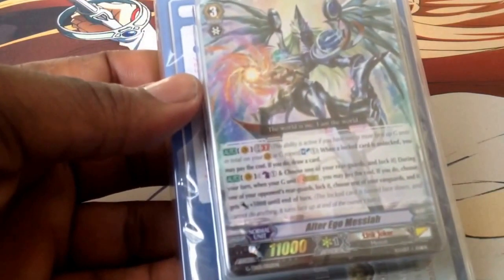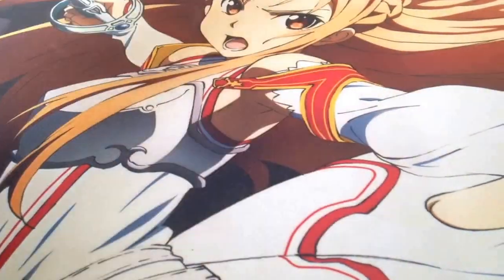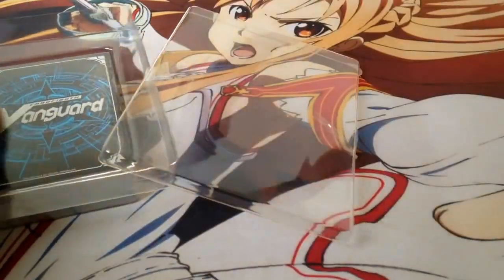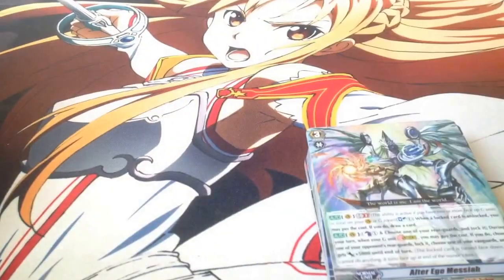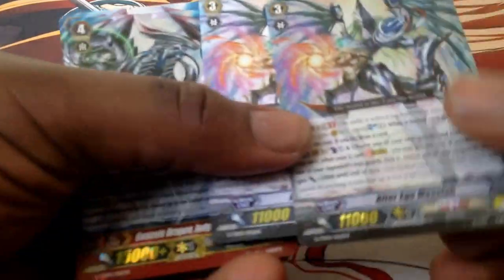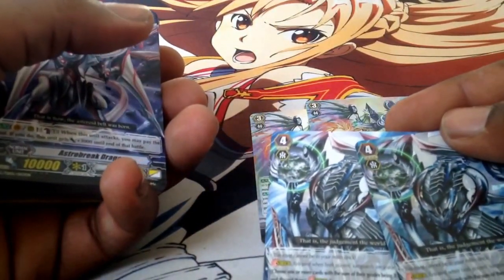This is what the trial deck comes with. This is the deck itself with Alter Ego Messiah. Sometimes you can find Alter Ego Messiah signed with a hot stamp print. Hope it comes out for me. Let's take out the trial deck and open it. You get two Alter Ego Messiahs in the trial deck — one Triple Rare, one Common. You also get two of the strides: Genesis Dragon, Judgment Messiah.